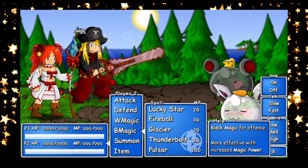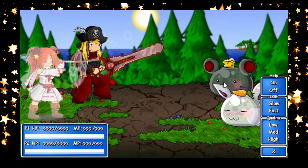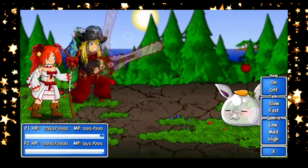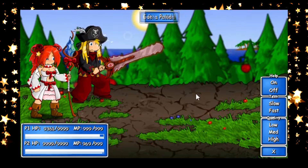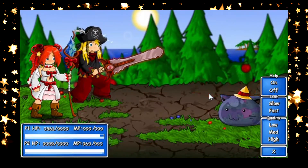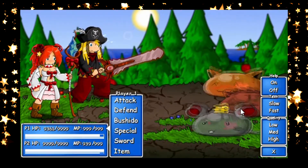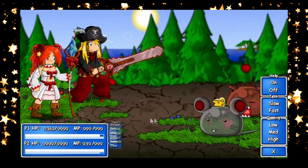Our first enemies to start off with are just basic slimes. They don't really have any weaknesses. They are pretty weak, so just use whatever you want. These guys are basically just target practice to get you used to everything — not that there's a whole lot to get used to. I actually got a potion off that battle. A few more of the slimes — I think we're going to be facing about three or four rounds of these guys.